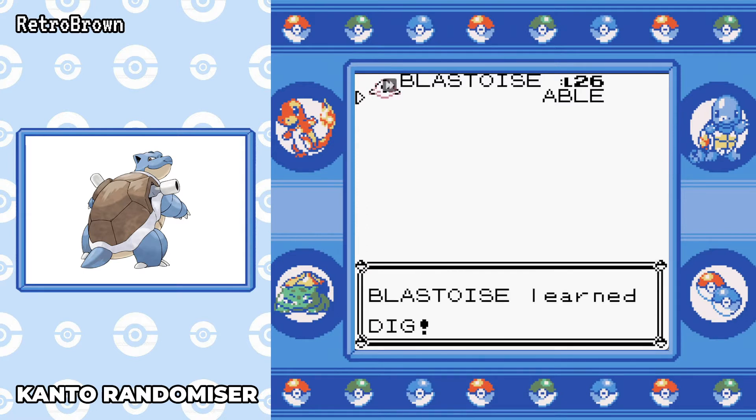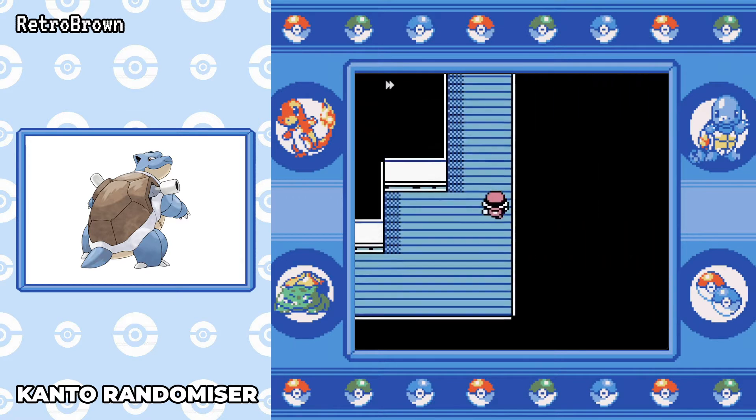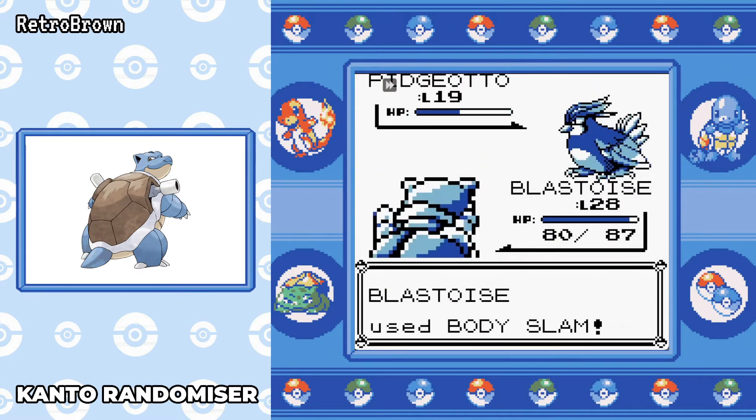After that we go straight to the SS Anne and I pick up my favourite TM in Generation 1 — TM08, which is Body Slam. If you don't use this in Gen 1, I'll be quite surprised. 80 base power, 100 accuracy and the chance to paralyze — it's one of the moves I carry for the rest of the run.